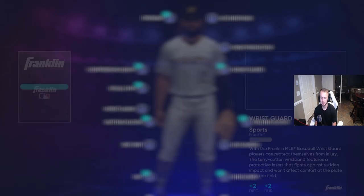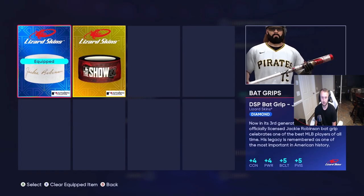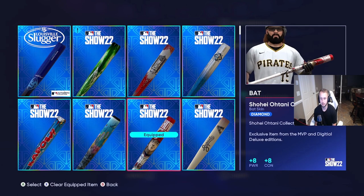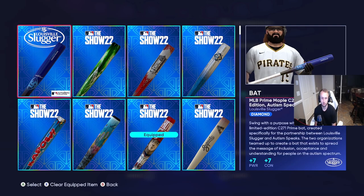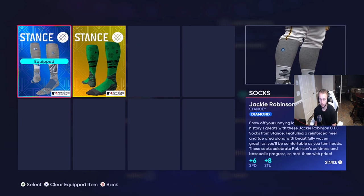The wrist guard doesn't really matter — I just use a silver one. I use the Trout 2.0 gloves, which I pulled out of a diamond equipment pack for free from grinding my player — plus six contact, plus five power, really useful. For bat grip, if you do the Jackie Robinson program you get a free Jackie Robinson bat grip which gives plus four contact and plus four power, so go do that if you haven't. The Shoryotani bat is still the best one — plus eight, plus eight — it's the best. If you don't have it, use anything that gives plus seven or plus six.